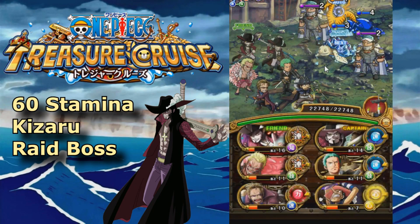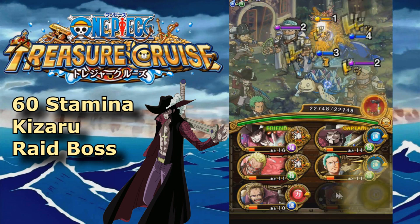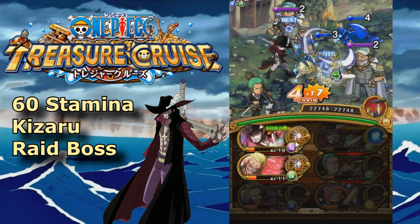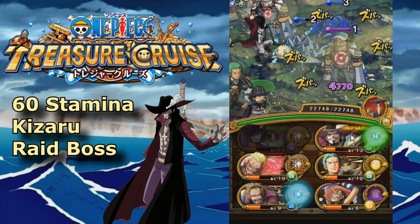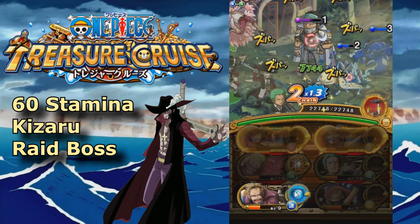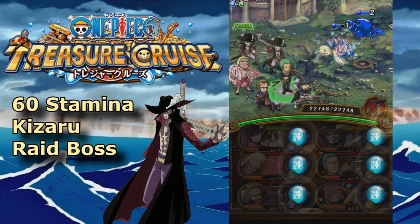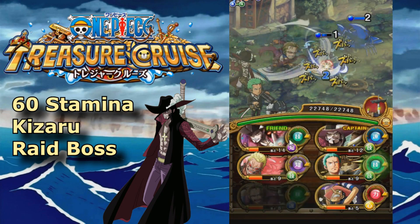At first he seemed like he might have been pretty hard, but I found a pretty easy team that you guys can use. It's straightforward — it's going to be a Mihawk slasher team with an Int Hawk friend captain. Int Hawk will boost slashes based on the previous combo hits, so if you did a perfect it gives a 2.75 multiplier, and so on and so forth.